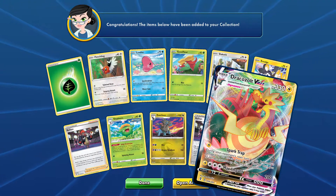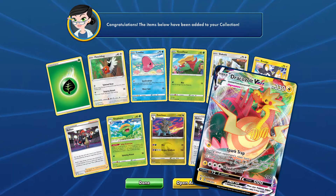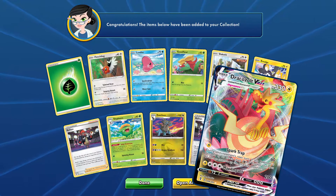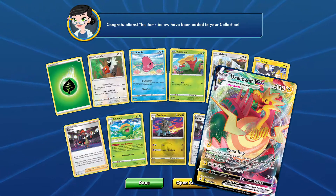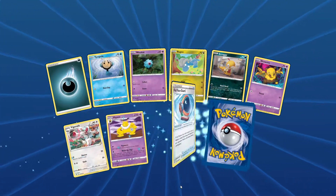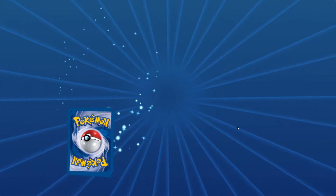A Dracozolt VMAX! Back to back! Spark Trap — during your opponent's next turn, if this Pokémon is damaged by an attack, put 12 damage counters on the attacking Pokémon. That sounds very niche to me, but it can have some setup there. And a 200 damage, 4 energy Max Impact. I'm happy to get this — I'm shaking here! I still don't know what the highlight card is — I guess Rayquaza V is the highlight card everyone wants to get. We haven't got that yet, but I'm super ecstatic about the cards we have got.